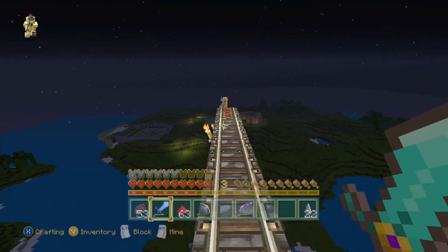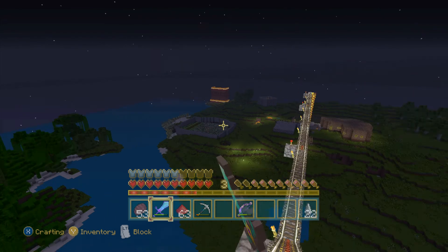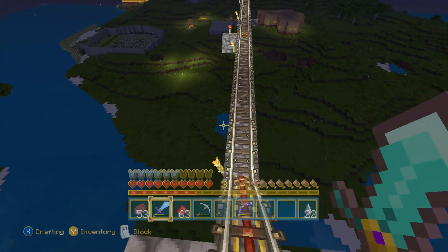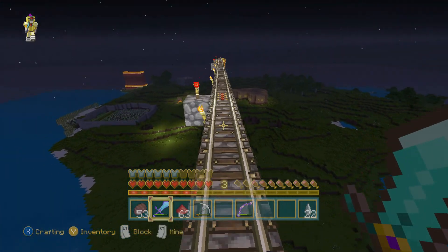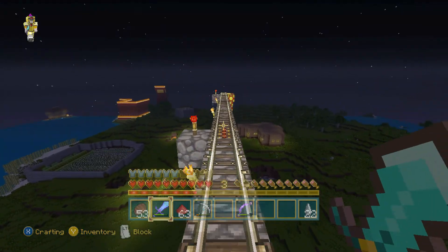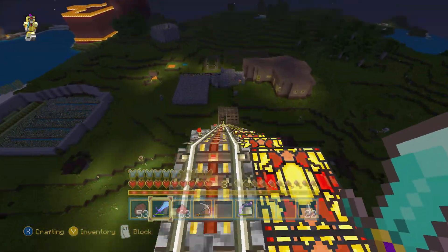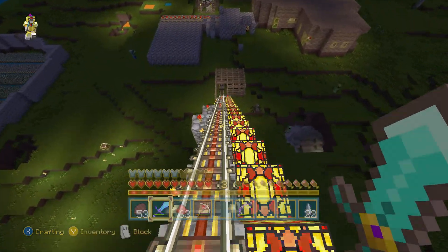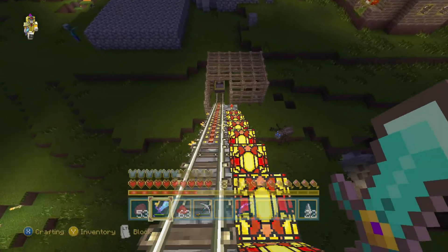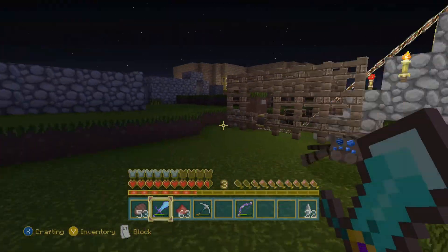As you can see, there's my little walled-in farm just right over there. That's where the majority of the food comes from for the entire community. Yep, I have a cart there — and I also have a creeper.